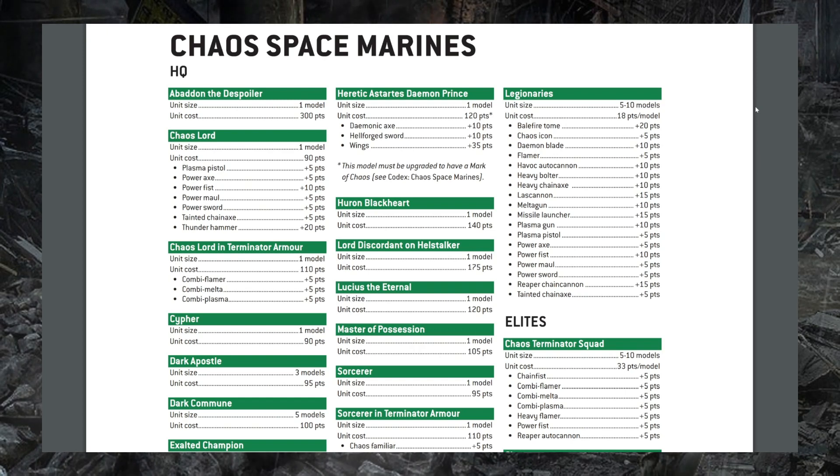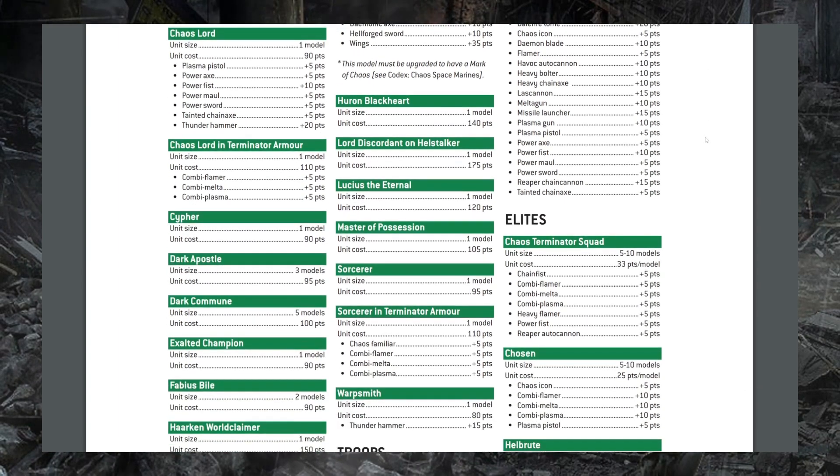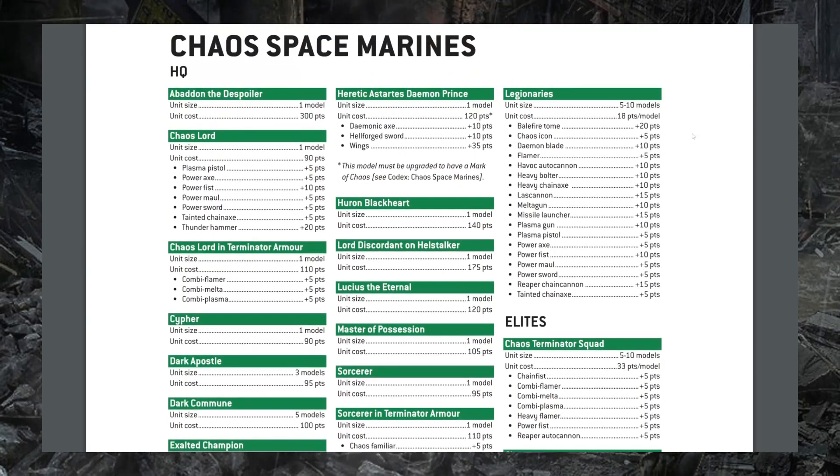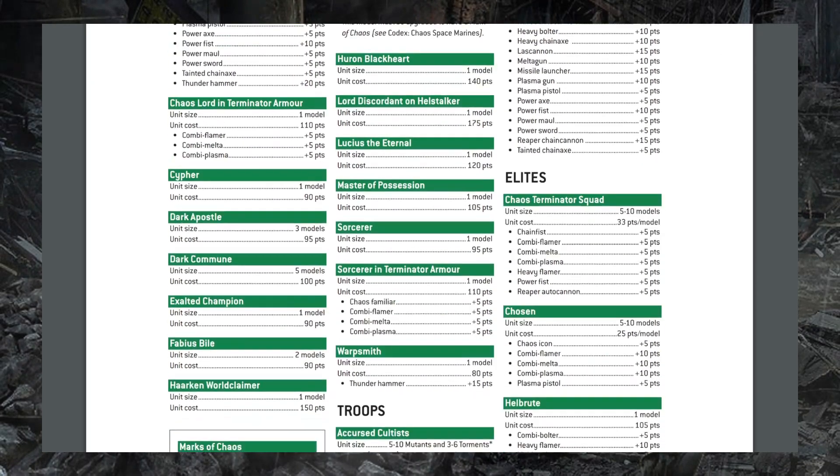The first thing we'll notice in the Chaos Space Marine section of the document is that a lot of these entries and points costs are wildly divergent from what is in the eighth edition version of the Chaos Space Marine codex. That is because this is actually the points cost section for the ninth edition Chaos Space Marine codex, which goes on sale this weekend. So I'm going to skip this entire section — most units have increased in points cost and we even have new entries for units like Legionaries who don't currently exist in the game.